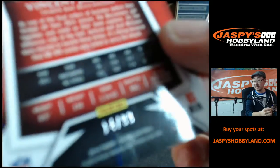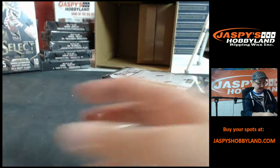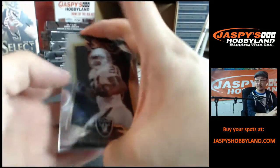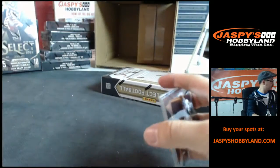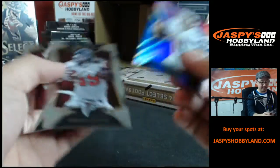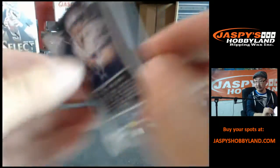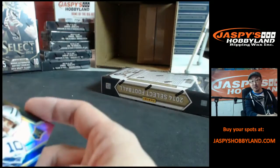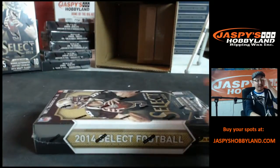Vincent Jackson, numbered to 99, for the Tampa Buccaneers — that goes to Neil. Neil gets that one. Couple more packs. Philly Brown, last pack. Dustin Vaughn Cowboys, numbered to 199, Dustin Vaughn, going to the boys, going to Travis. And the last box, ladies and gentlemen — I believe we do have the other box set to go, not sure if it's going to fill up tonight, but we can do it Monday.